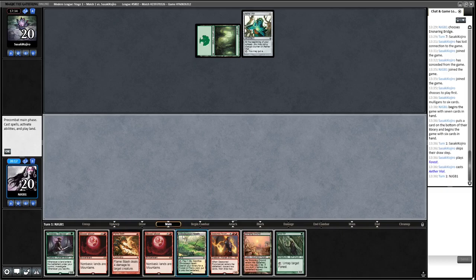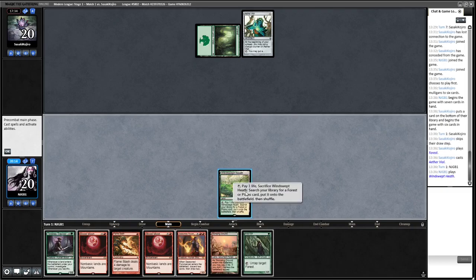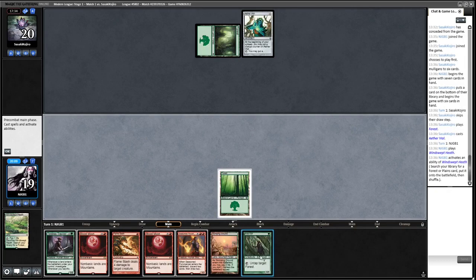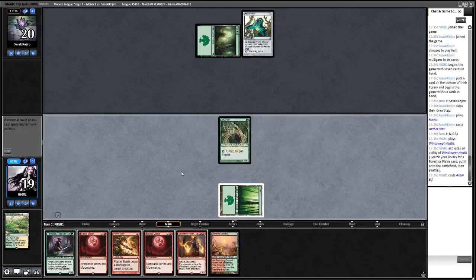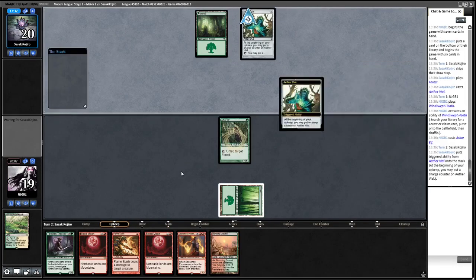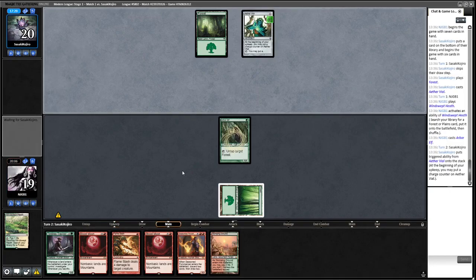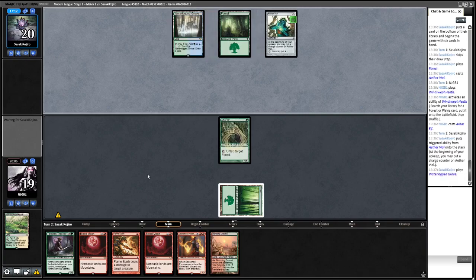That's a good draw. We go and get a Forest and play Arbor Elf, which allows us to play a three-mana spell on turn three, or even turn two depending on what the opponent has. If they've got a shock land I might Blood Moon, but given my opponent has Aether Vial and Forest, it may be better to just use Seasoned Pyromancer to discard the Blood Moons away.